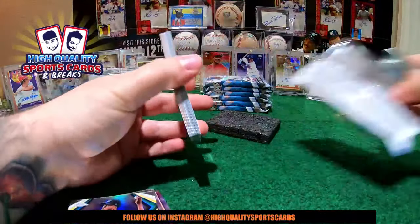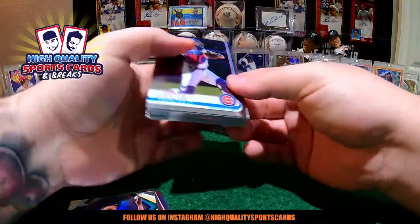Nice one coming! We got Freshman Flash Christian Stewart on-card auto for Detroit. Number 299. Kevin — congratulations on the beautiful Freshman Flash auto, nice piece for you. Just talking about that on the first break of the night we got a Brad Keller last week and now Christian Stewart. Nice one, man! Second auto out of the box, three more to come.